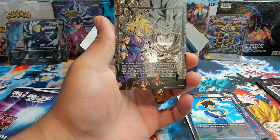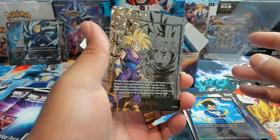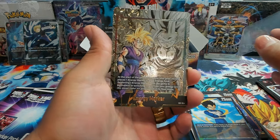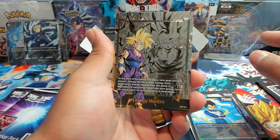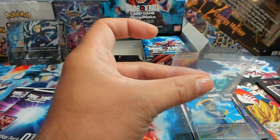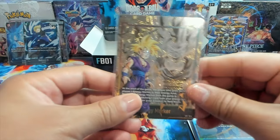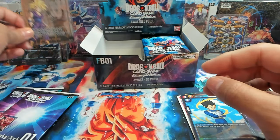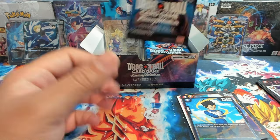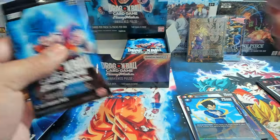Oh my god, this is sick! Look at that — our Super Saiyan 2 Gohan in the back silhouette in gold, while Super Saiyan Gohan right here watching Android 16 get his head crushed going berserk. This card looks insane! We pulled it — let's go! I don't even know where to put you. For safety purposes we're going to put you right over there so you can see it in all its glory.